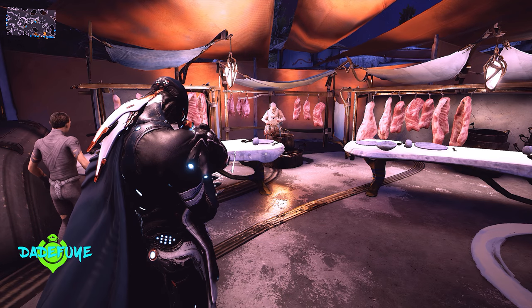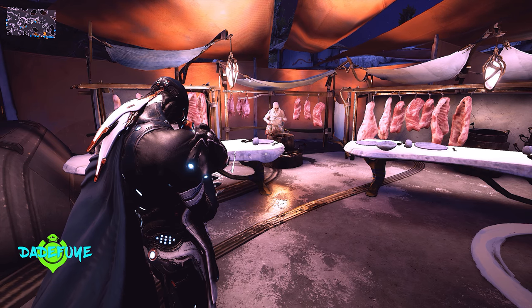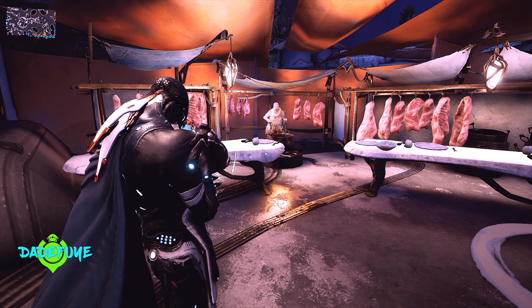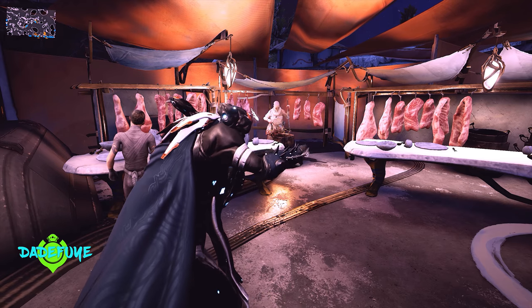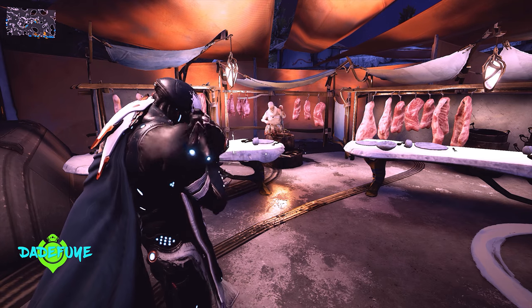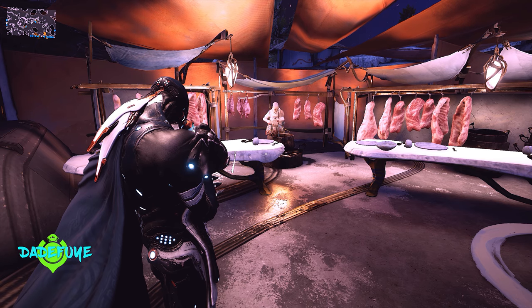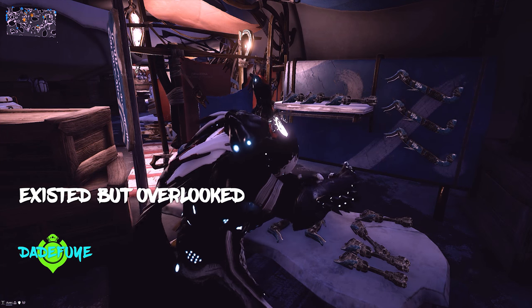That also brings me to the different kinds of meats we see here on Cetus. We already know we have the Unum Tower providing meat, and we know that fishing is also a way of providing food. But I'm also thinking they may introduce a different way because of some of the different meats we see here, and those things may even include wildlife hunts for different or new animals that we may see in the game.